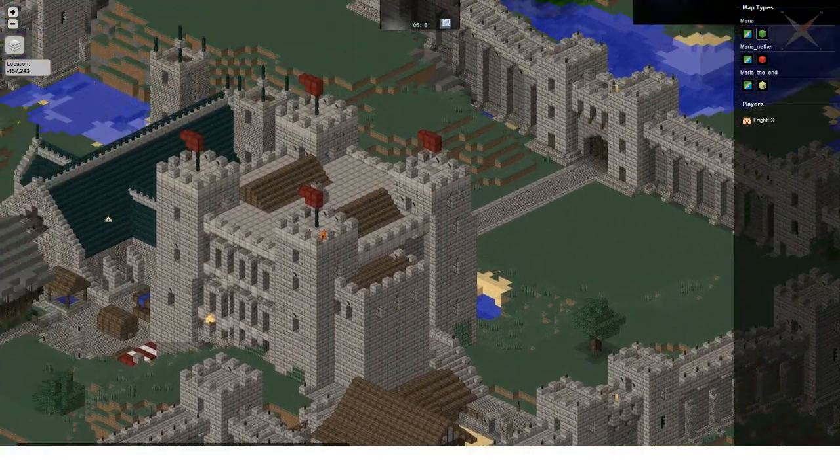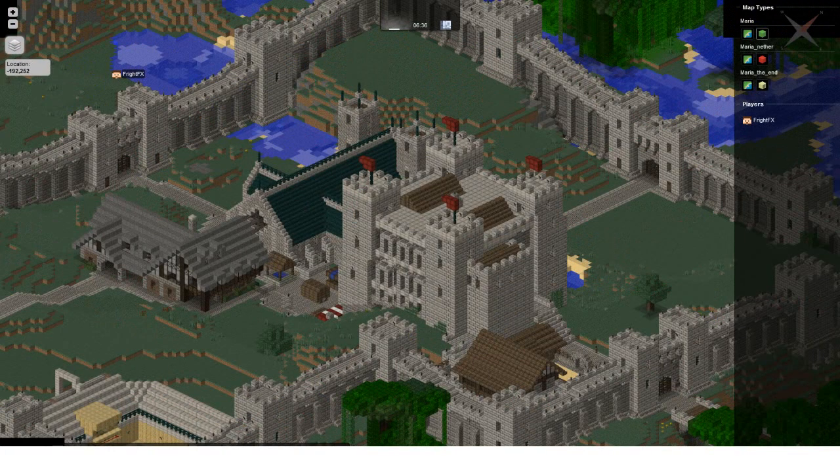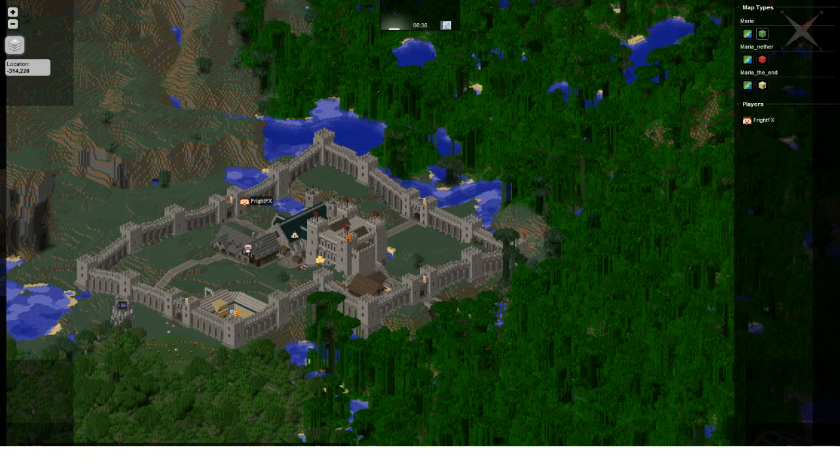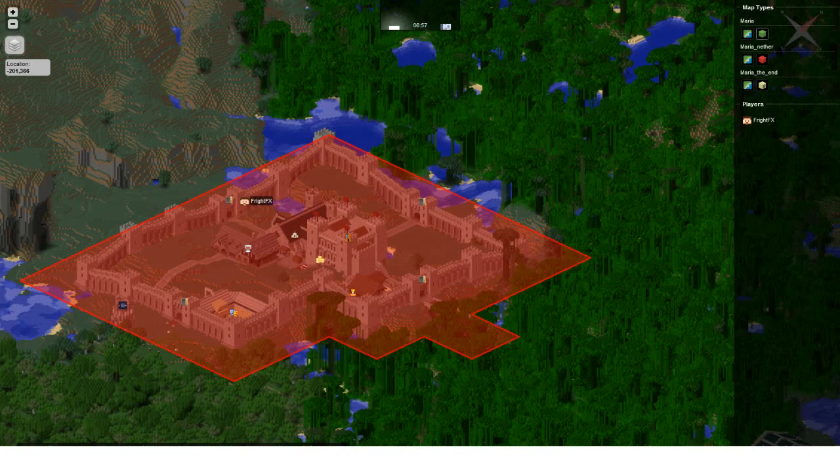I really like this plugin; it's pretty cool. Up here you can turn markers on and off. You can turn homes on and off, and you can turn the players on and off. They also have add-on plugins for this plugin — you can get one for factions, one for Essentials, one for Towny. When you turn Towny on, it shows you the perimeter of your town.